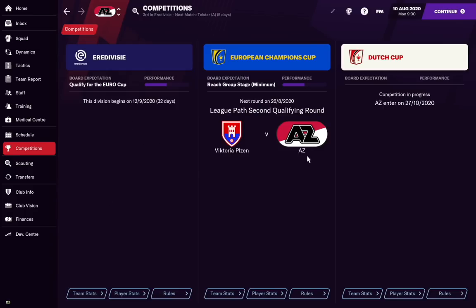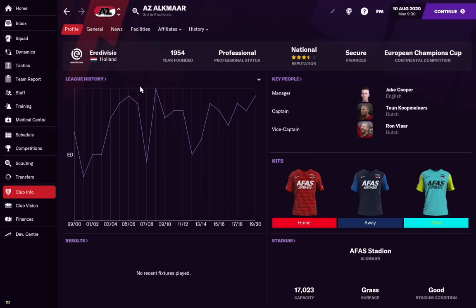We are here in the Eredivisie in Holland with AZ Alkmaar, where we'll find today's player in their under-16 team. We've already promoted him into the first team and he'll play three seasons at AZ Alkmaar. You can sign him for about £1 to £1.5 million. He's available to approach on a youth contract, but doesn't seem readily wanting to leave AZ unless you put in a formal bid — at which point he's happy to join for around £1 million with about three grand a week. I tested this with a Championship team and Hertha Berlin.